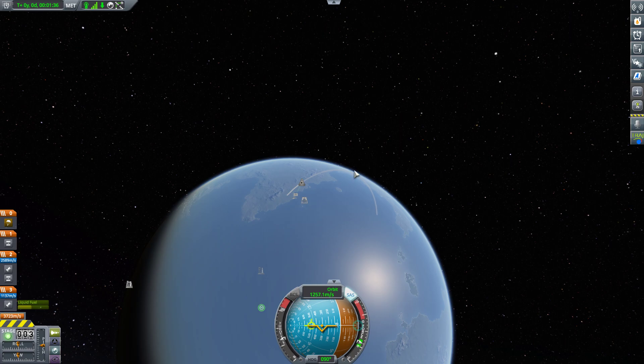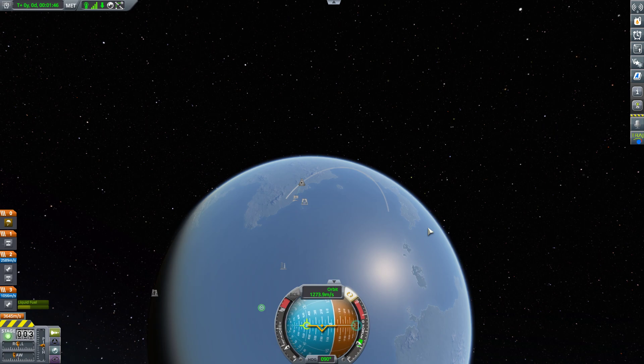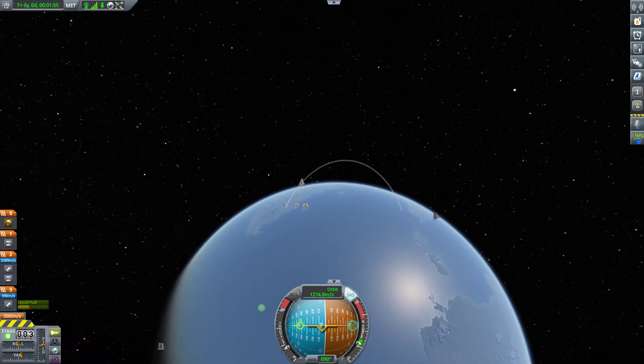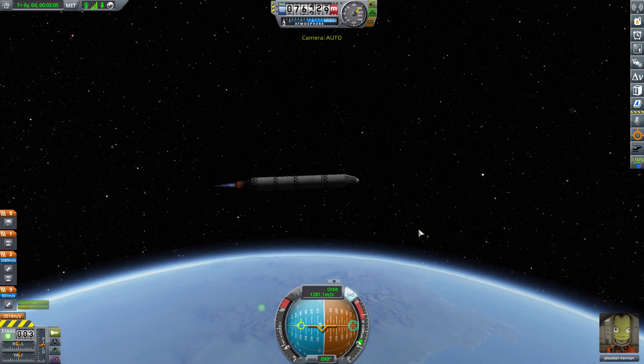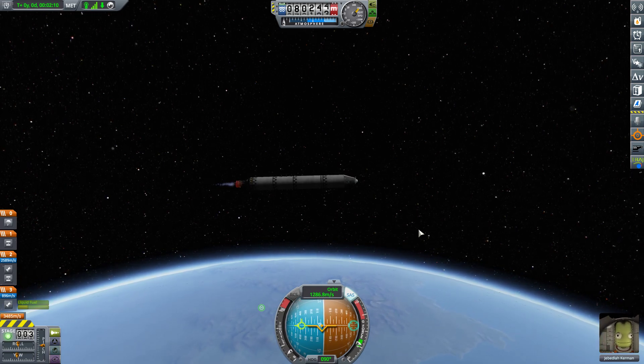Now I'm throttling it way back because I don't want this to get too high up above the planet. I'm still gaining speed slightly, but now I'm trying to get more parallel with the ground so that I'm starting to translate the vertical speed into horizontal speed — because that's what you actually need in order to achieve orbit. And we are definitely out of the atmosphere now.